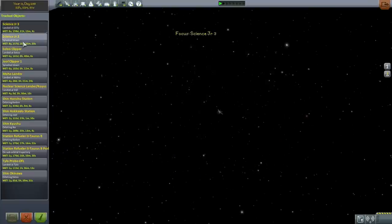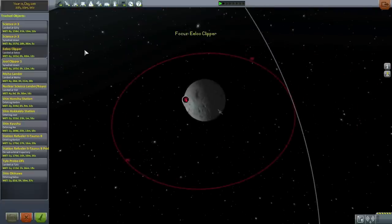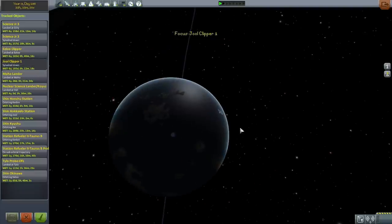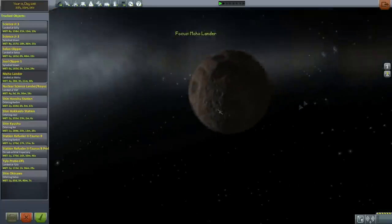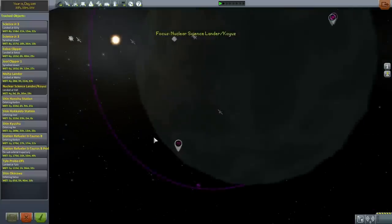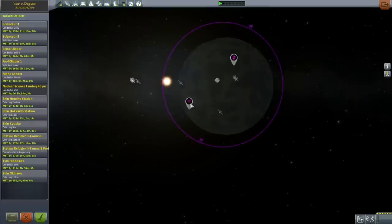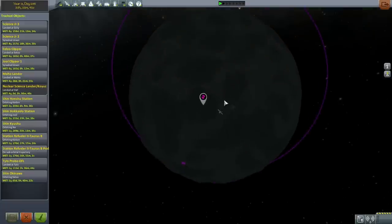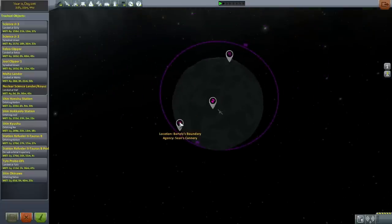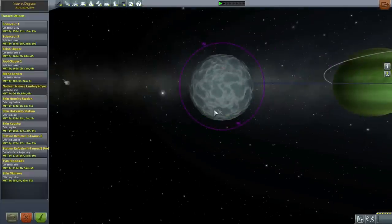We've got a Sinus Jr. landed at Gilly, a Sinus Jr. splashdown on Eve - that's not going to be any help. The ELU Clipper on ELU, a Jewel Clipper splashdown on Lathe, and a Moho Lander. We have the Science Lander landed at Val. Now that's interesting, because here we see the locations where we'd have to perform experiments, and it looks like they're on the opposite side of the planet from our probe. Let's jump to it and see how it looks.